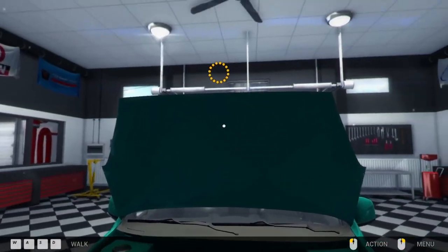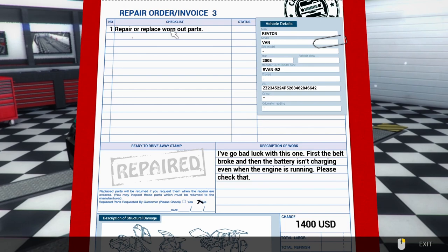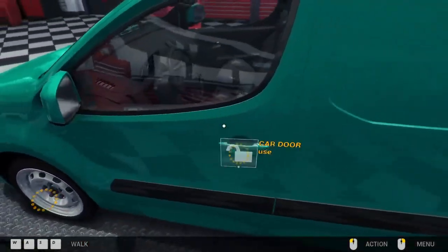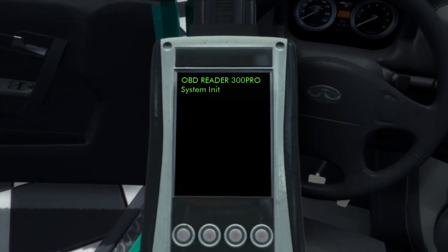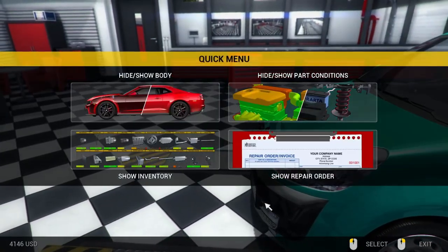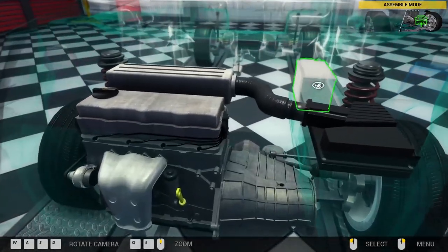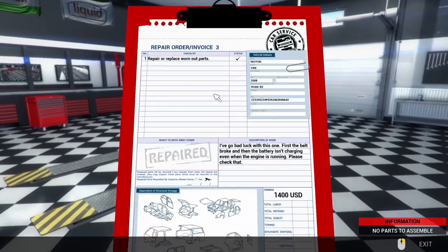I think that should be it. No - repair and replace worn out parts. Belt broke, battery isn't charging - is this where the OBD scan comes in? I still haven't looked up what that's supposed to do and I still don't know if that did anything. Oh, I didn't put the battery back in - well, that would be helpful, wouldn't it. Yes, repaired! That car's going nowhere without a battery.